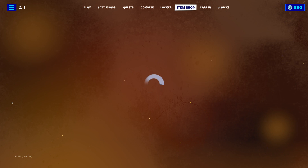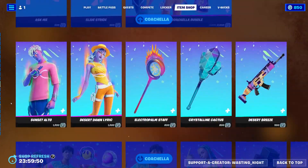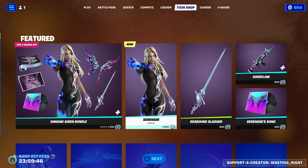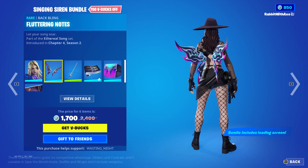Let's see. Nothing seems to be new that I'm looking at right now. Oh — the Singing Siren bundle comes with Serenade, a new skin. We have the Fluttering Notes back bling.